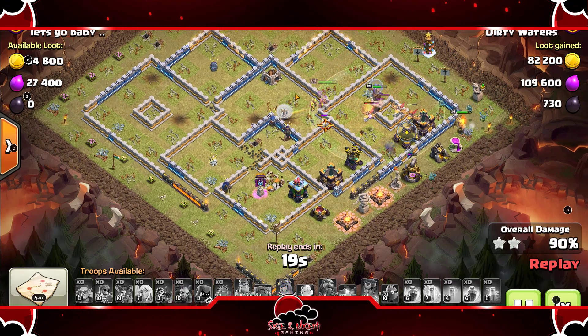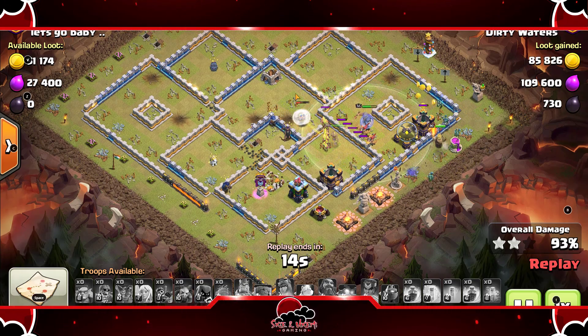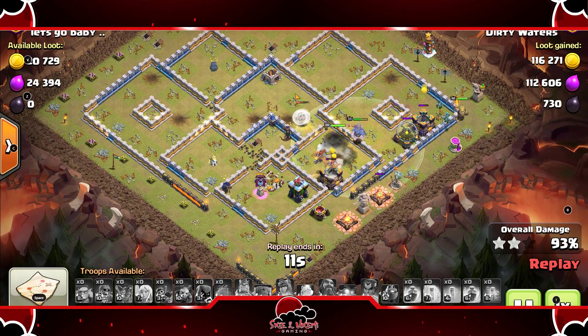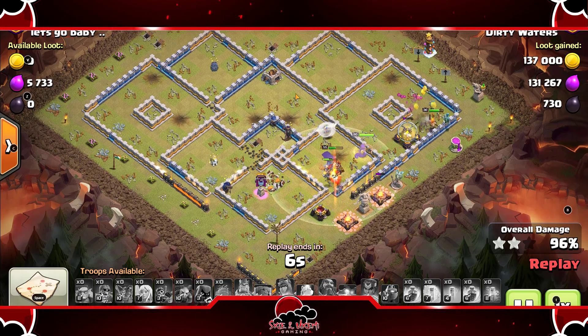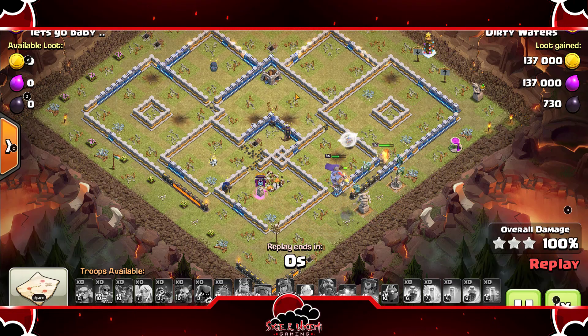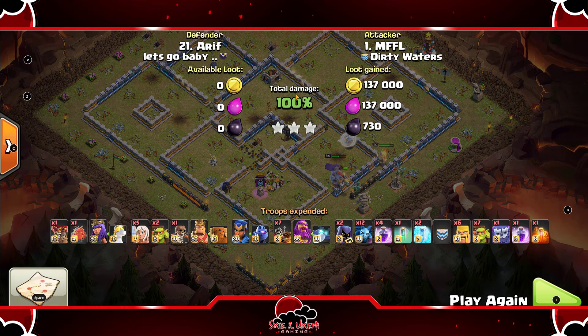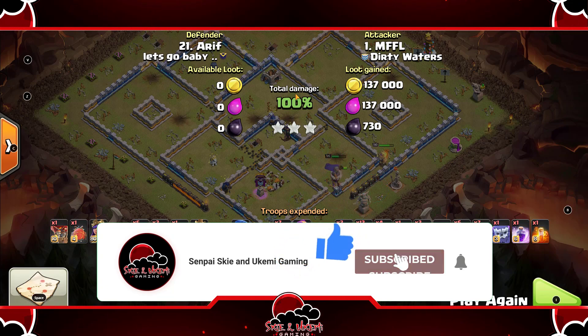This is why Dragon Riders are so strong, especially with Queen Charge. It's actually one of the best attack strategies to use right now at Town Hall 14, because it just wrecks a lot of bases if you know how to perform and master this attack. Another triple coming in — beautiful job executing that attack strategy. If you guys got any tips or enjoyed the video and want to try this attack strategy out, make sure you guys smash that button, subscribe to the channel, and hit that notification bell to be part of the notification gang.